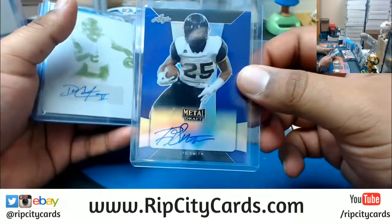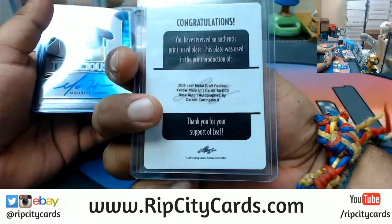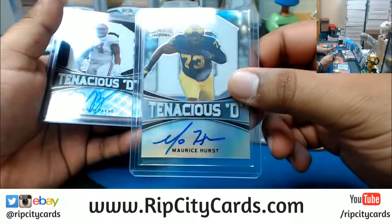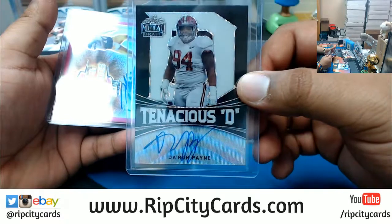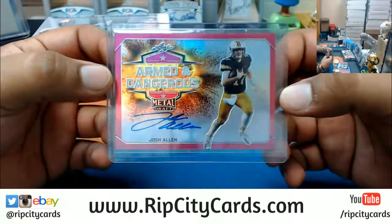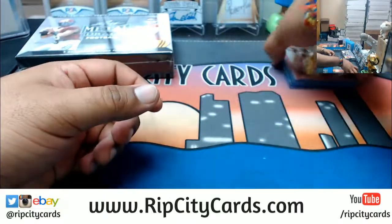Good luck Tim, see what we got. We have Ito Smith, numbered 19 to 25. Got a printing plate with an auto — it is Darren Carrington the Second. Maurice Hurst, bringing the tenacious D, speaking of Darren Pain bringing the pain — that's number five of seven. And we got Josh Allen, one of the five quarterbacks picked in the first round, number five out of twenty. Josh Allen — not a bad one.